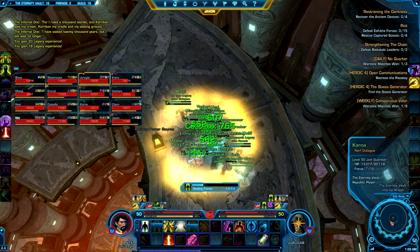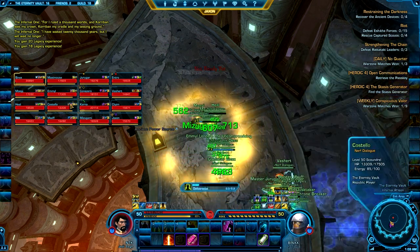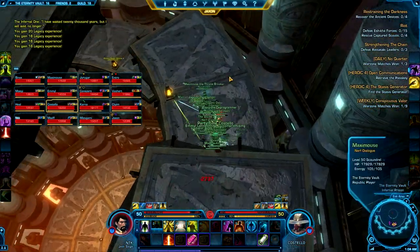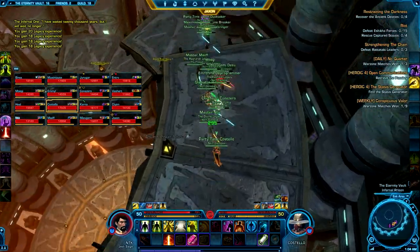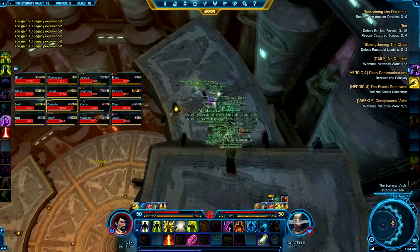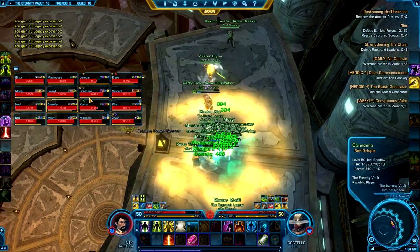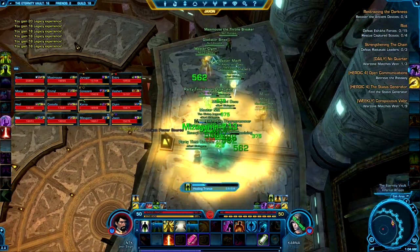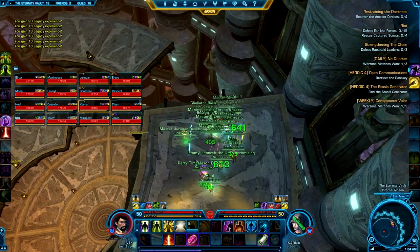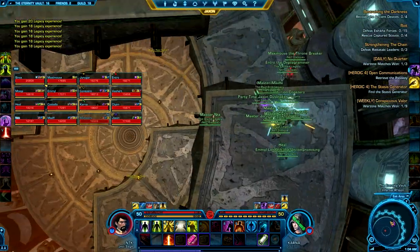Once the boss reaches 75%, the first platforming phase will begin. Your entire raid needs to move to the outer rim of platforms at that point, because the center platforms are going to be collapsed, as you've seen happen here. The pathway down that we recommend everybody take is starting on the west side and working your way down, though there are several paths to make it to the bottom. As you make your way down, make sure to kill the ancient pylons, as the boss has a buff that increases his damage for each stack on him.